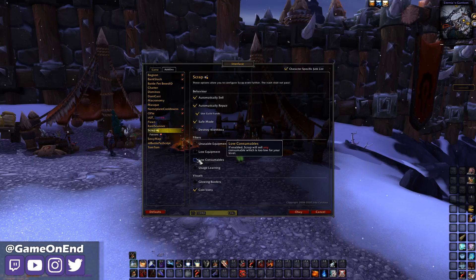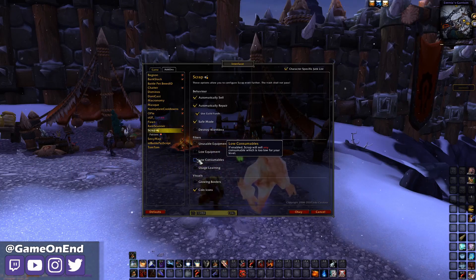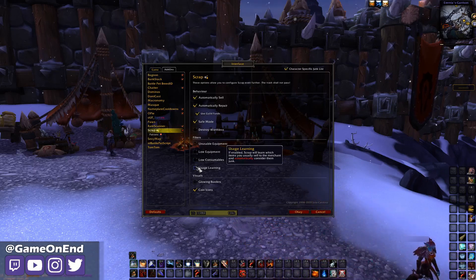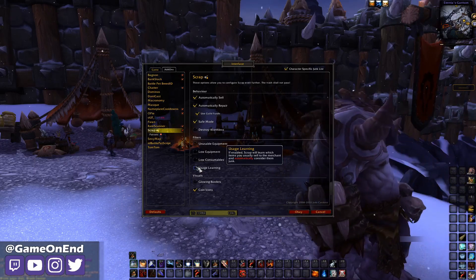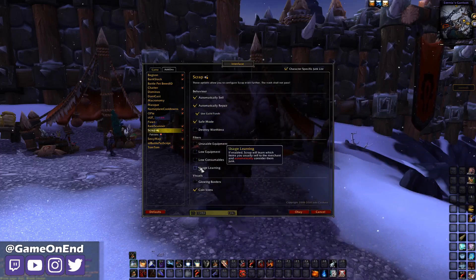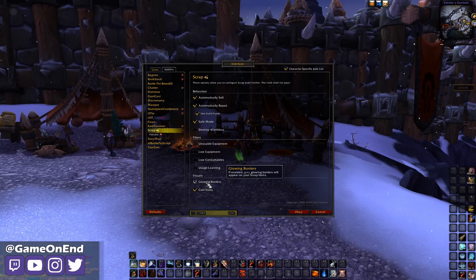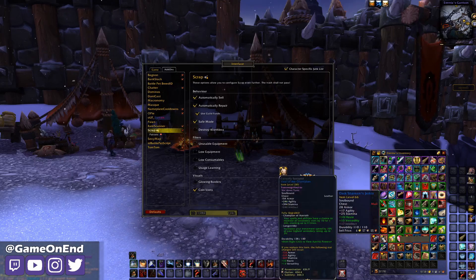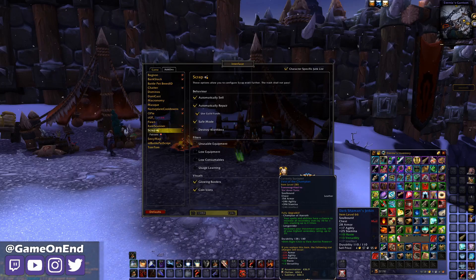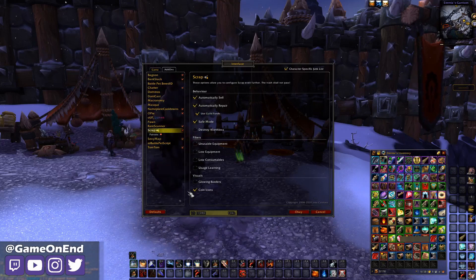Low consumables is also available. This is a little bit odd — you'd be surprised at some of the things it considers low — but it'll toss out old health and mana potions and food that doesn't give a significant portion of your health. You can also turn on learning mode, where it keeps track of a list of all the items you vendor, and over time it will start automatically vendoring those items without any lists needed. You can also add glowing borders to items considered scrap — we can see they have gray borders here instead of the red or blue for their quality — and you can turn on or off a coin icon that lets you quickly see which items are marked as junk.